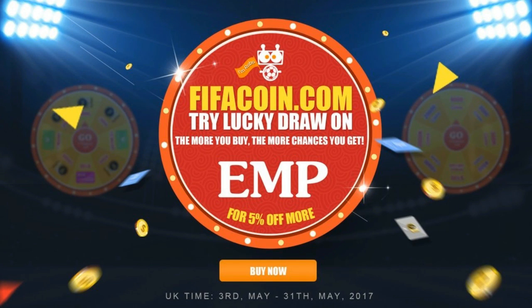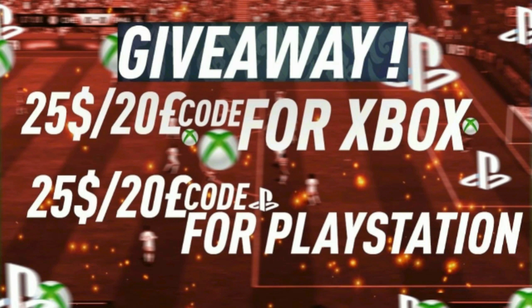For cheap and reliable coins, check out fifacoin.com. Use the discount code EMP for 5% off. And every time you purchase coins at least 100k and above, you get a chance to spin the wheel on their site, as you can kind of see in the background. And you can get a chance to win many, many prizes. Every 100k you get is one spin, so if you get 200k you get two spins, 300k you get three spins, and so on.